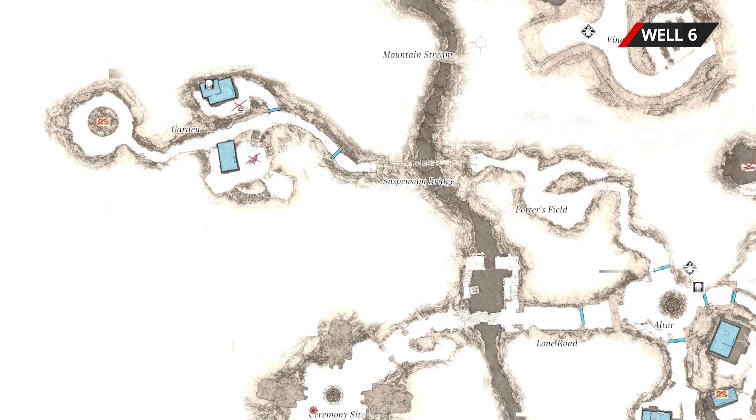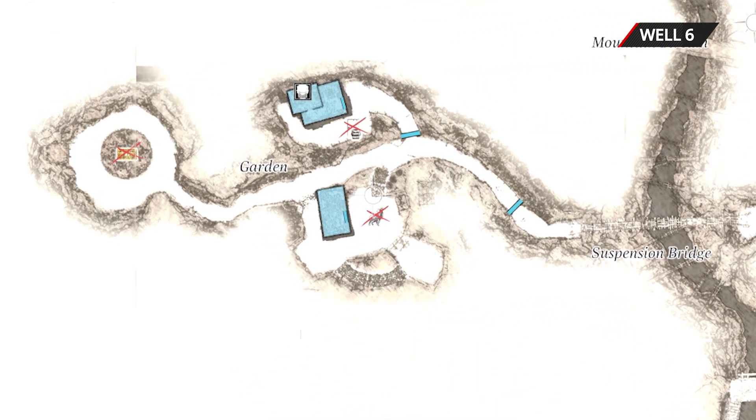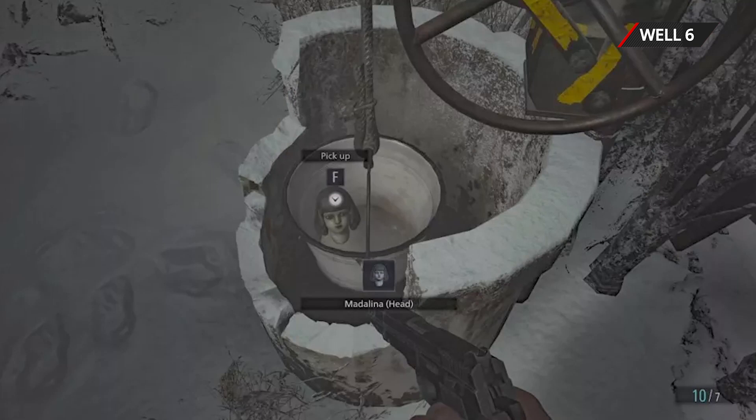Well number six: this well is located next to the gardener's cottage on the way to House Beneviento. When you arrive at the cottage go to the left. This well contains Maddalena, which is part of a combinable treasure you can sell to the Duke for lei.